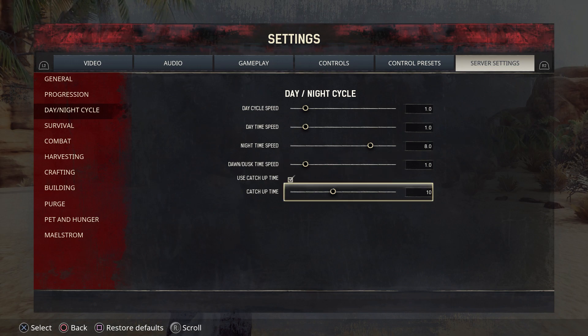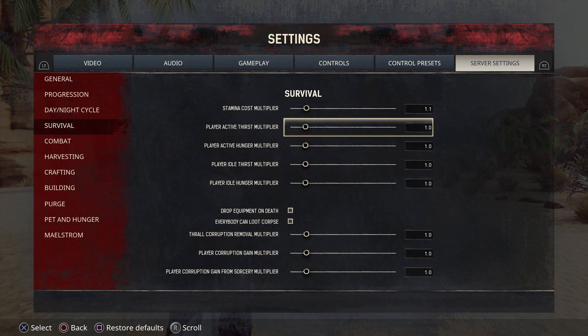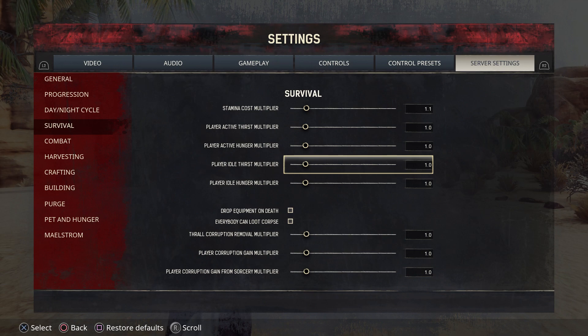Then we have Survival. You can change your stamina cost — if you think you're using way too much stamina for everything you do, go ahead and lower that. To the left is less stamina, to the right is more stamina. Then you have active thirst, active hunger, player idle thirst time, and hunger time. This is a really important one: if you do not want to drop equipment on death, leave this blank. If you want to lose equipment on death — a little challenge in your game — go ahead and check that.